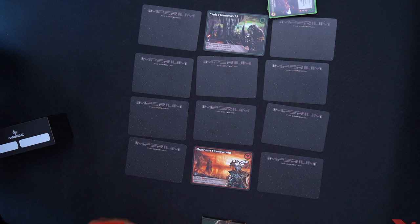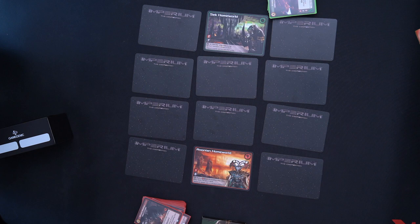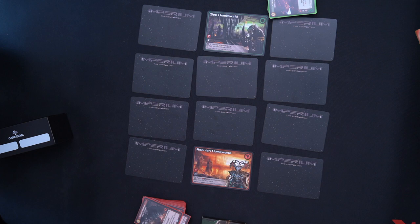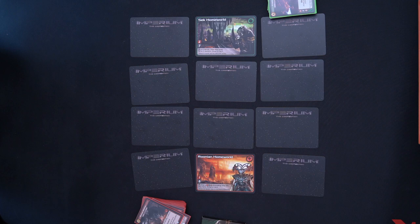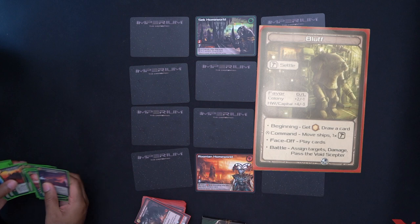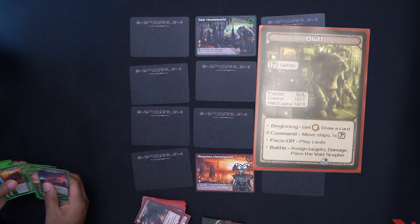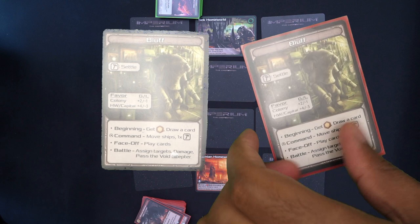This is a two-player game setup — the rulebook also has setups for higher player counts, but two is the lowest. Each player has a bluff card. Let me tilt it up so we can read it. The bluff card lists the play structure at the bottom, showing you play rounds until somebody wins.